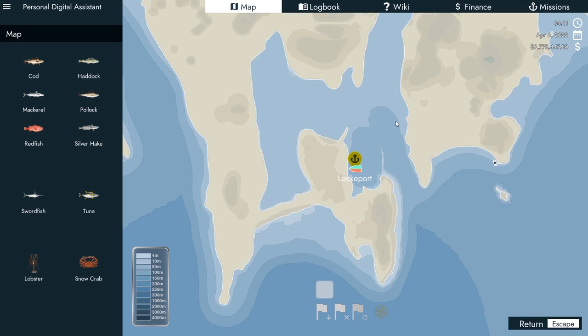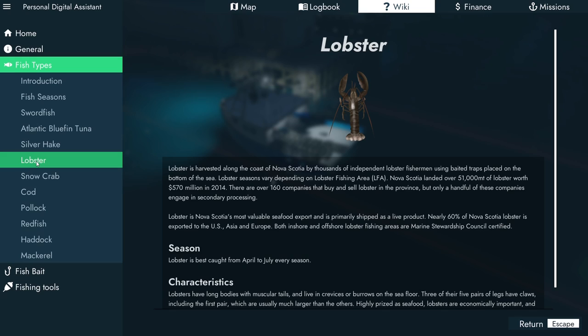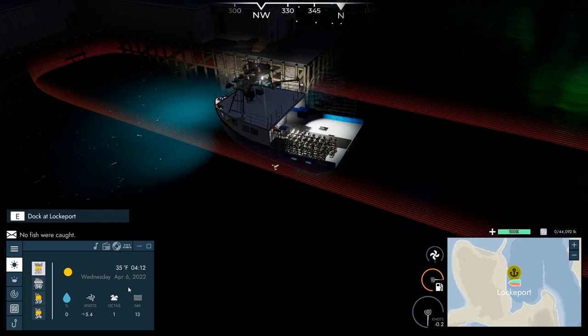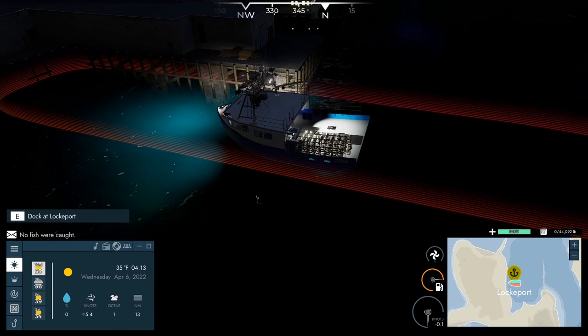If you haven't fished for lobster before, press the M key to open your map, go up to the wiki, go down to fish types, and under lobster it says they are best caught from April to July. I don't believe the game stops you from catching fish when they're out of season, but their numbers are usually down and you're not going to get a very good price for them. So if you're going to fish lobster, make sure it is between April and July. We are in the first week of April, about to enter the second week, so we are good there.